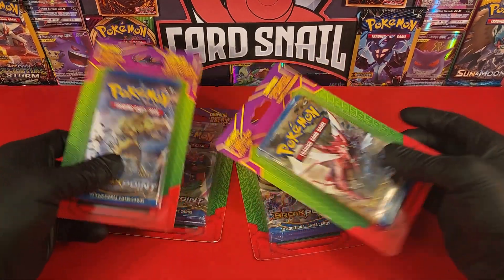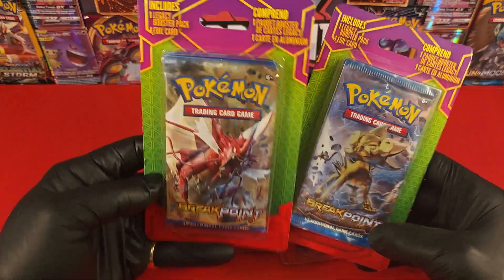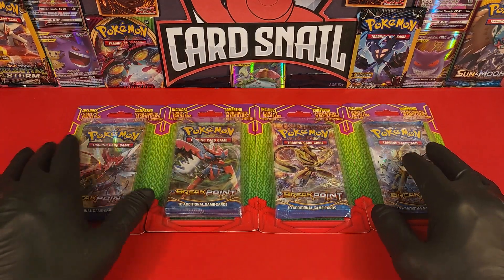Welcome to Card Snail! If you're new to the channel, welcome aboard, and if you're a regular subscriber, welcome back and I love you. Today we're checking out the X and Y Breakpoint blister packs — these are checkout blisters you can get at Walmart or Target. I got them at Walmart.